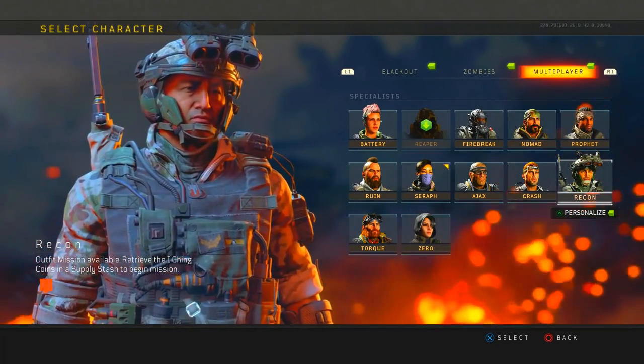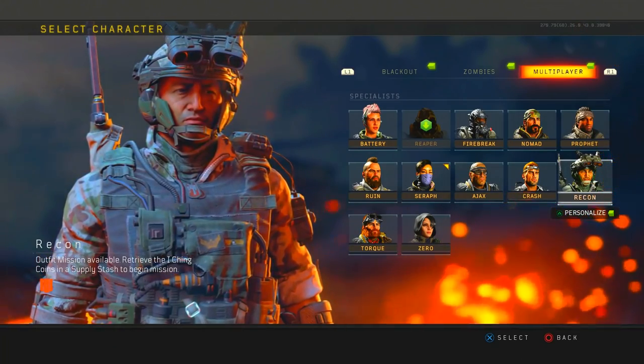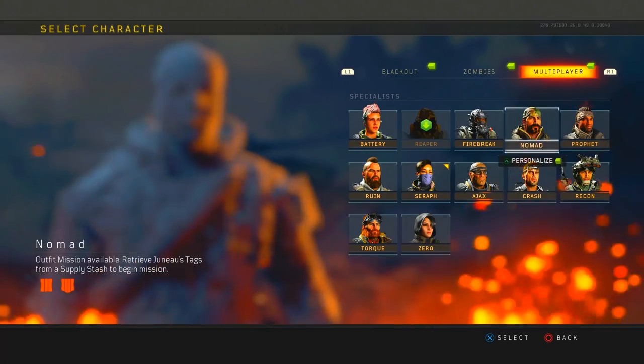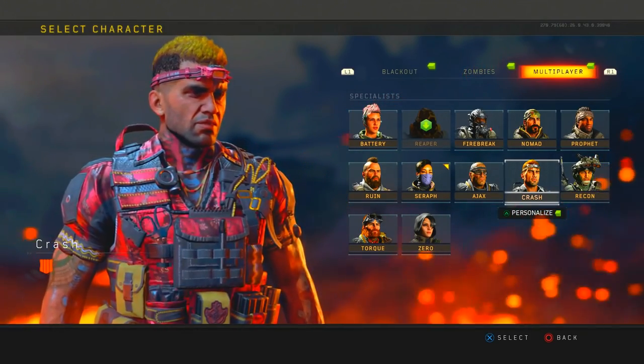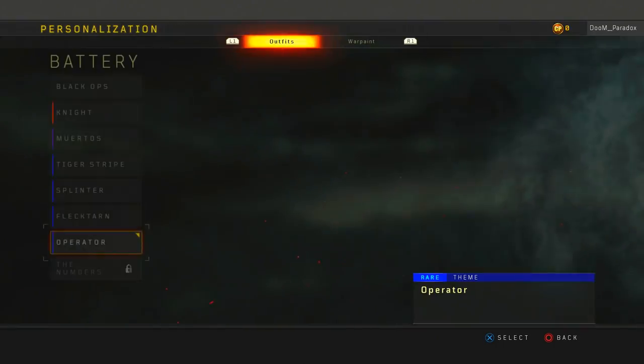I'll have all the characters listed — I'll put a link in the description for you guys. So if you want to unlock it for Torque, Ruin, Nomad, Prophet, Firebreak, or Battery, just click that link and find the soldier that you use. Now I'm going to go through and showcase all the Numbers outfits for you real quick.